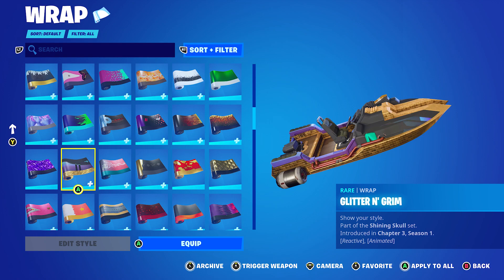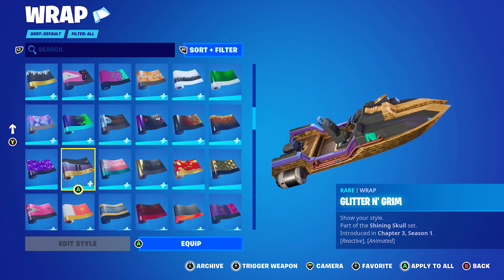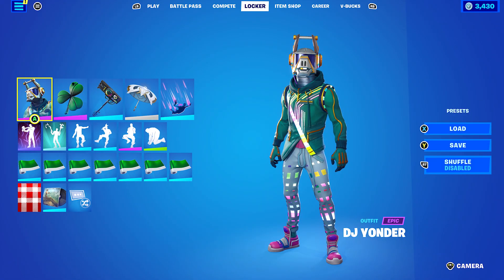Glitter and Grim is from chapter 3, season 1, part of the Shining Skull set. I'm pretty sure it was part of a crew pack back in chapter 3, season 1. Moving on to the next skin, which is DJ Yonder.